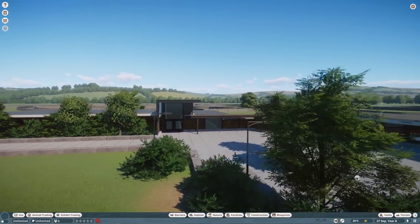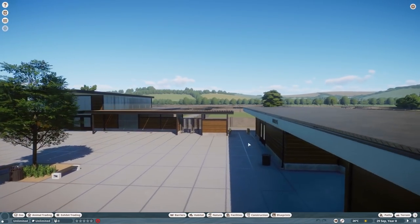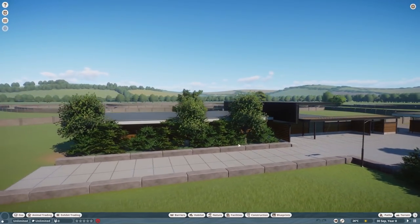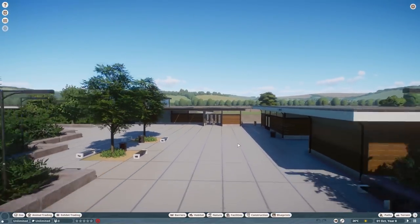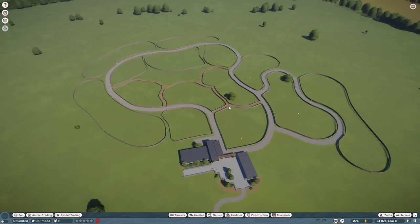This entrance is a little recreation — if you Google Planet Zoo entrance you'll find the image it's based on. If you like it, let me know and I can upload an empty zoo file or put it on the Workshop. That was a quick explanation, so without further ado let's jump into the actual tour.